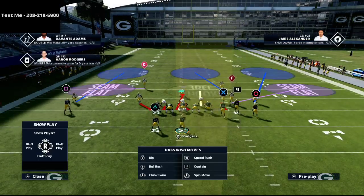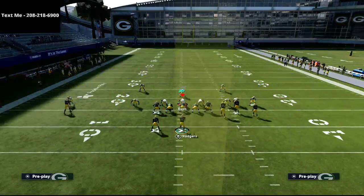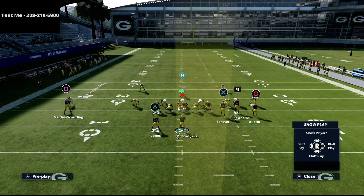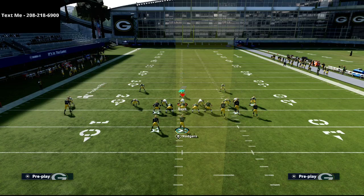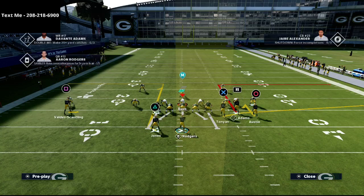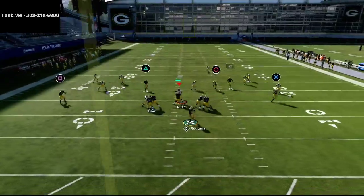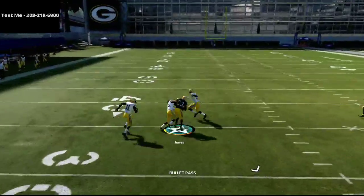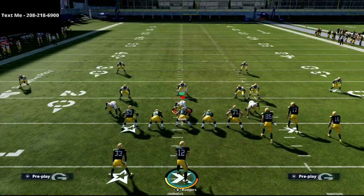Here's how you're going to set this up. I'm going to audible over to the Mike Blitz 3 and show you some Mable coverage. All we're going to do is put the circle receiver on a hitch, put the triangle receiver — which is your running back — on an option route and smart route it, and then put the square receiver on a smoke screen. On the snap, the throw to the running back is ridiculously good if they run Mable coverage.